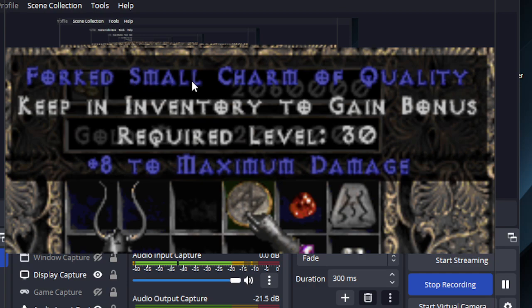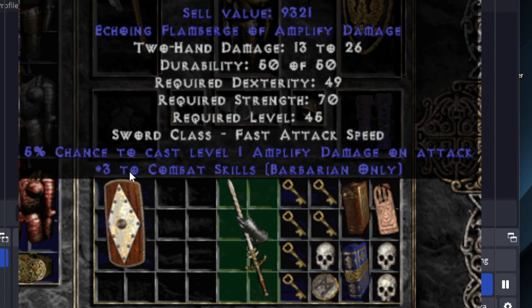I found this Forked small charm of quality — an 8 to maximum damage small charm with a required level of 30. Very nice. I'm not really sure what a perfect roll for level 30 would be, but a perfect roll for damage altogether would be 12. And that's it — so this one's pretty short. There wasn't much in the runs 500 to 700.